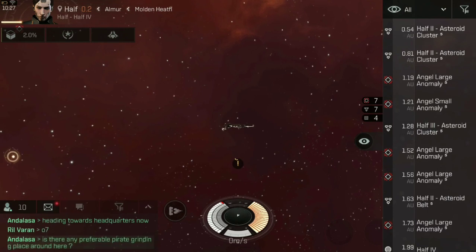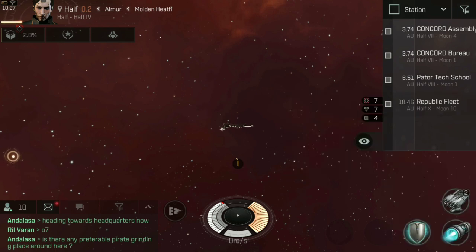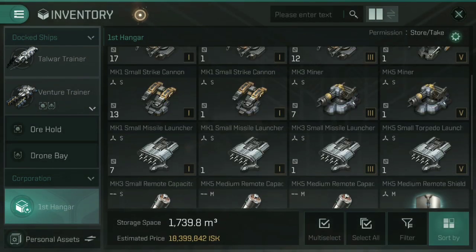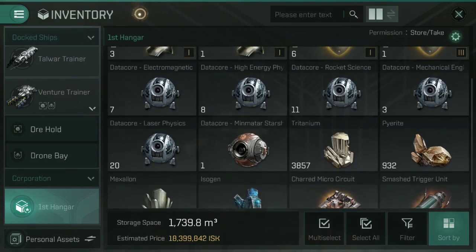What I'm going to do now is jump back to our station and showcase what scout anomalies actually give you. I've docked at the Republic Fleet Assembly Plant — this is where the Catskull Cartel is currently holding its base of operations. If I go into the inventory, down to our corporation hangar and scroll through all of the items, you will see at the bottom — here we are — data cores.